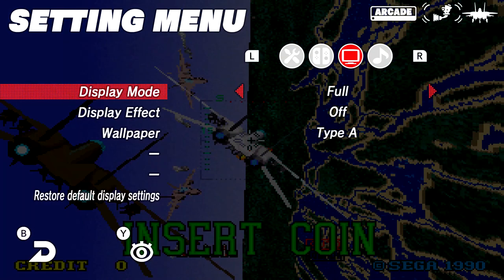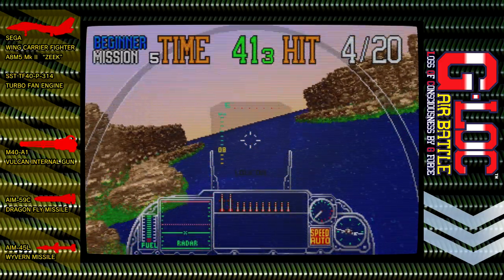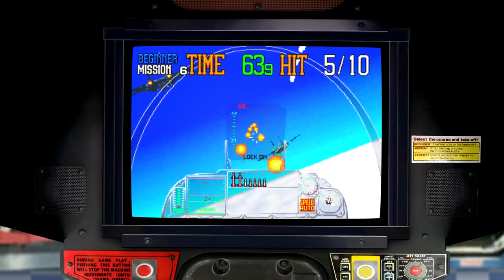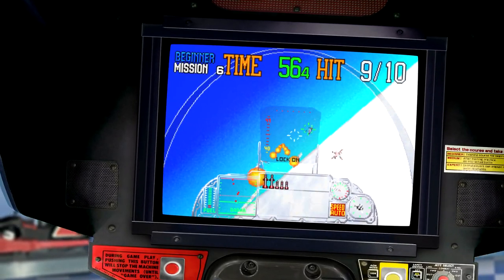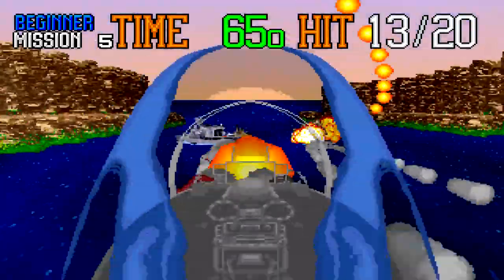Being a conversion by M2, of course this Switch version has got plenty of display options, such as a vintage filter that simulates the CRT with scanlines and blurring, though if you just activate the blurring mode alone, everything looks pretty poor — I wouldn't recommend it, it just looks blurry. The simulation of the cabinet is a nice touch, though I'm sure the original had a sit-in 360-degree version and I can't see how this would actually go upside down. Still, whether on a TV or in handheld mode, the smooth frame rate and frantic flurry of sprites is still pleasing on the eye, even if it is a bit messy at times.